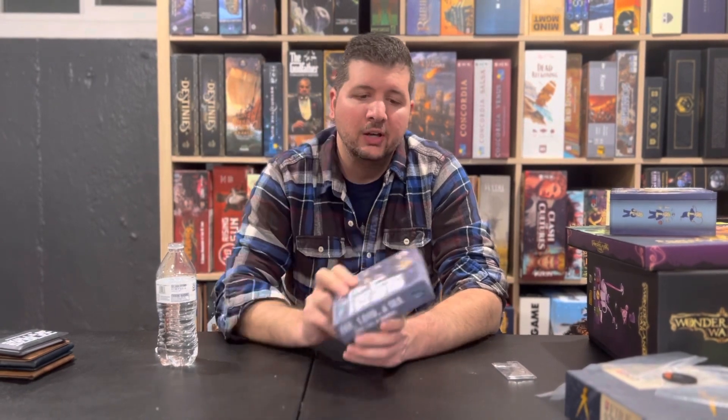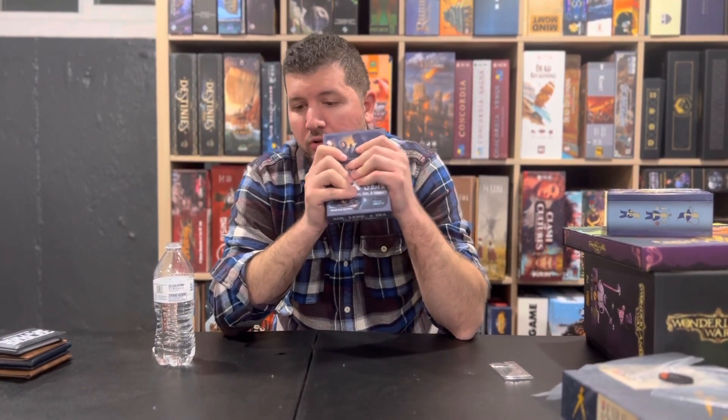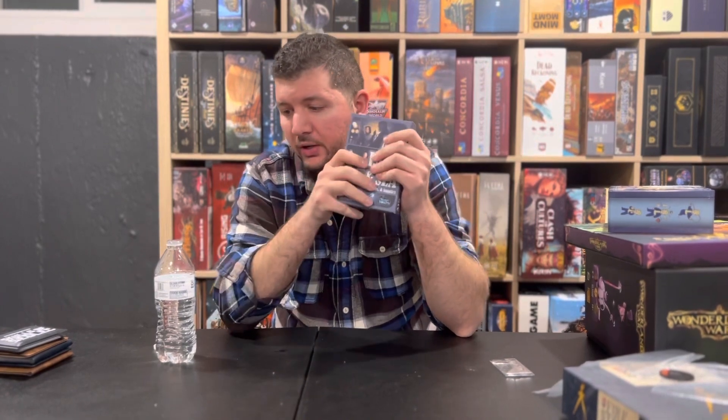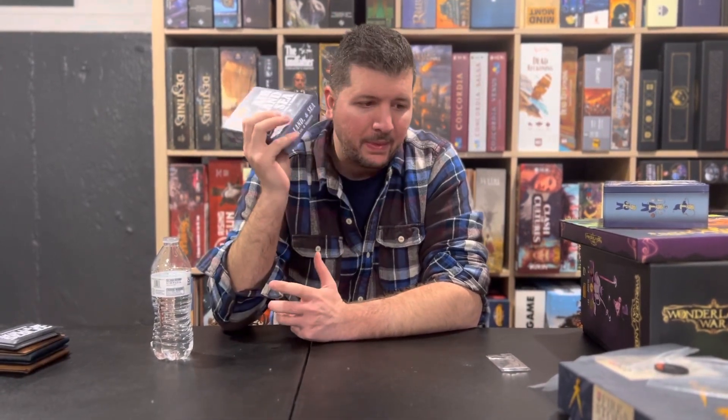The next one I'm going to be talking about is Air Land and Sea. This is the second edition called Spies, Lies, and Supplies. It's a great two-player game, similar to the Battle Line system where there are three spots — Air, Land, and Sea — and you're trying to have more majority than your opponent in each area. You can actually get the base game and mix both together. I love this game; my wife likes it a lot. Fairly cheap, you can probably pick it up for $20 or less. Non-gamers are going to like it because it plays fairly quick with no heavy analysis paralysis.